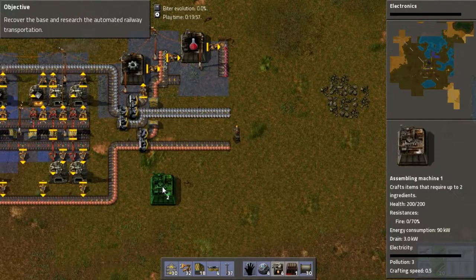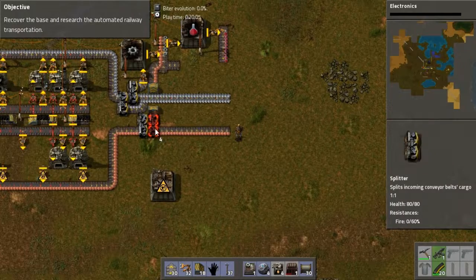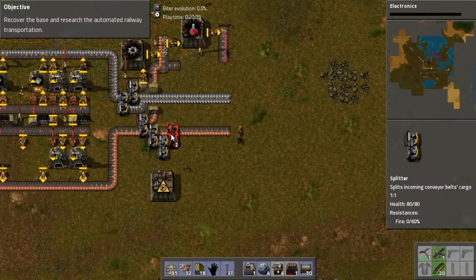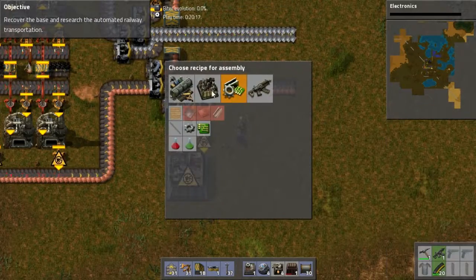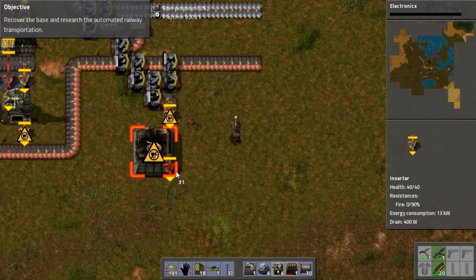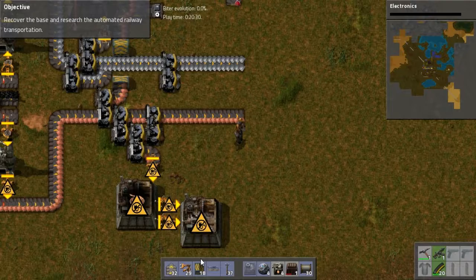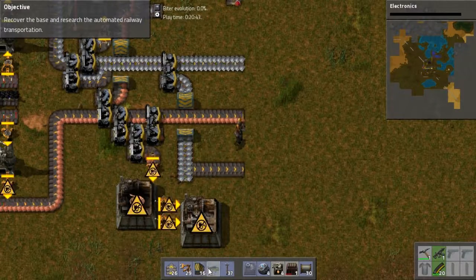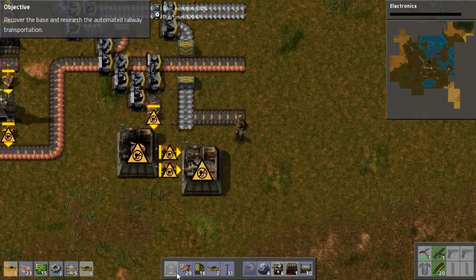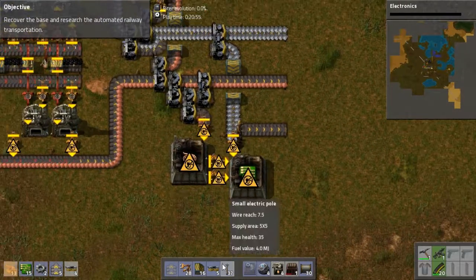For that we're going to need some circuits, which will require some copper cable, which we will make here. Then copper cable will go into this assembler, which will have iron coming in. Now you'll see why I did that in just a moment. Then insert it there — making that.